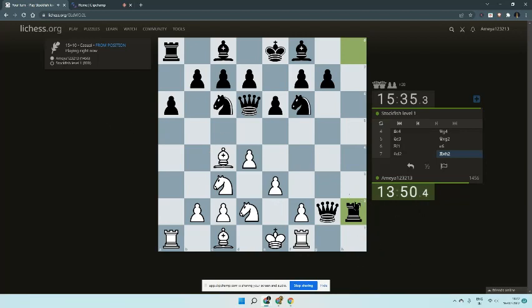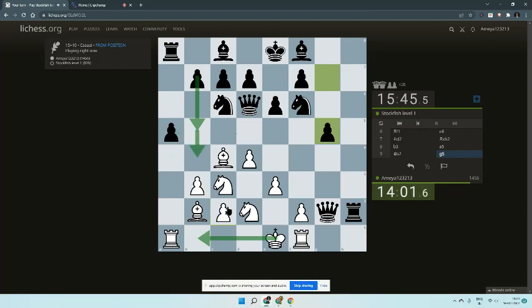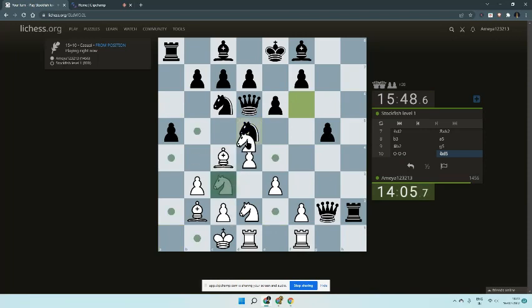Rook takes h2. Oh no, I'm in a lot of trouble. The main goal here is to castle long. But is castling safe? Because all the pawns are going to come. I'll castle. Now what should I do? Should I take? You shouldn't take when you're down material, because if you think of it, it does make sense.